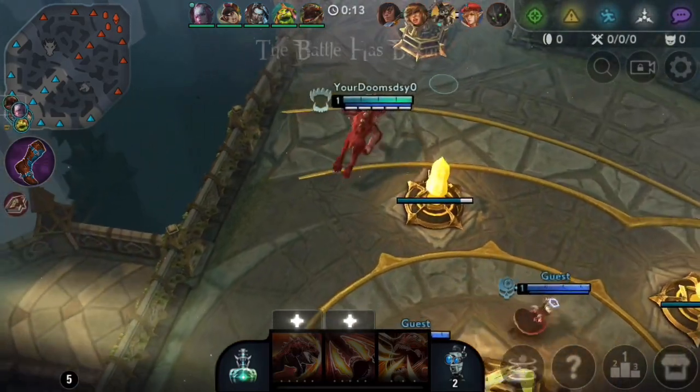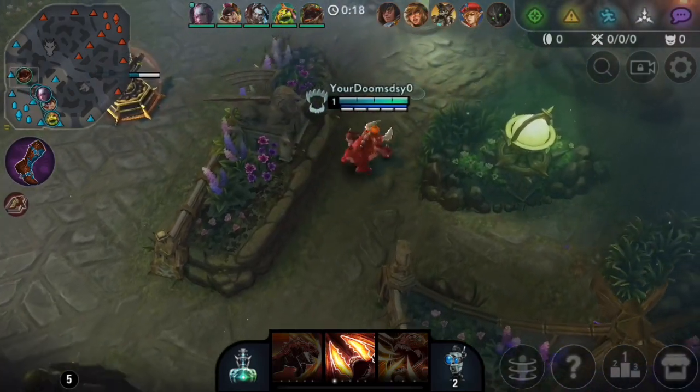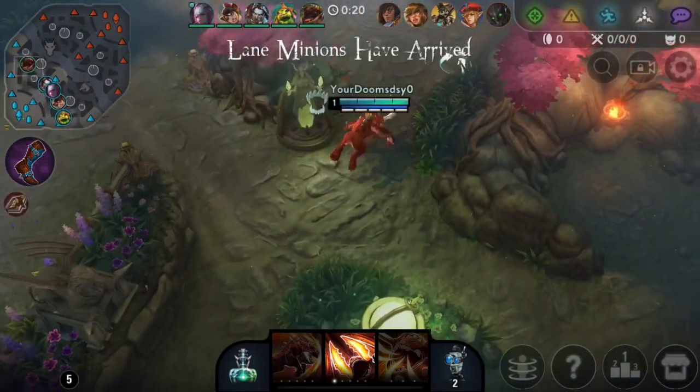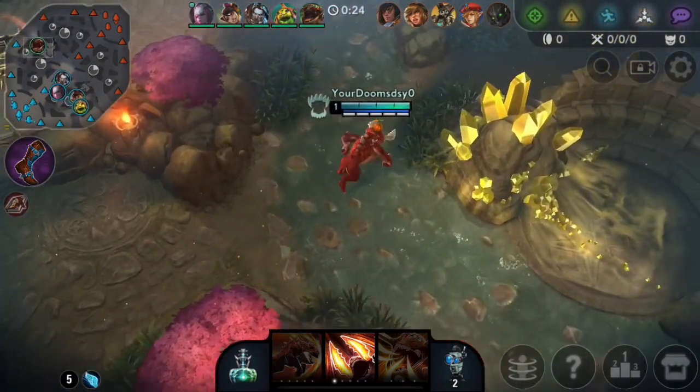Grumshaw has been starting with boots and a book. Because with the boots, you can play super aggro at level 1, and you can try and catch an enemy bot lane off guard. See if you can get a first blood really quickly, because you can make a lot of cheesy plays with Grumshaw.